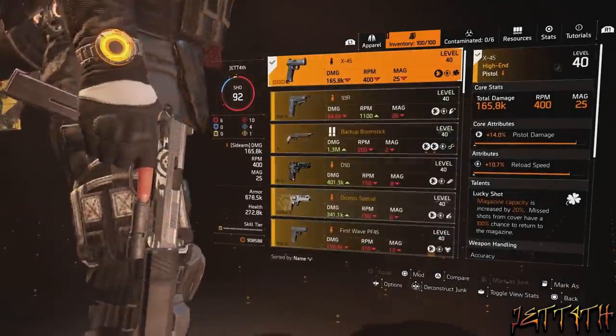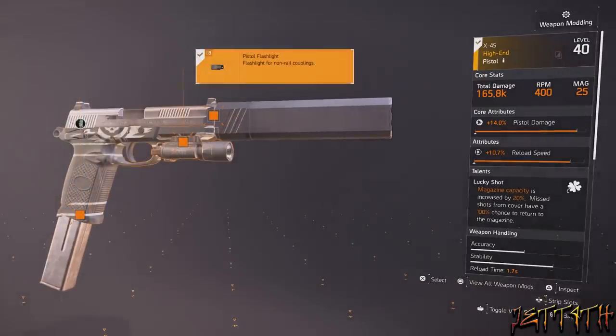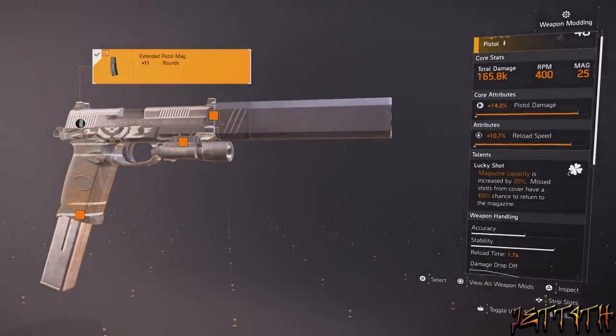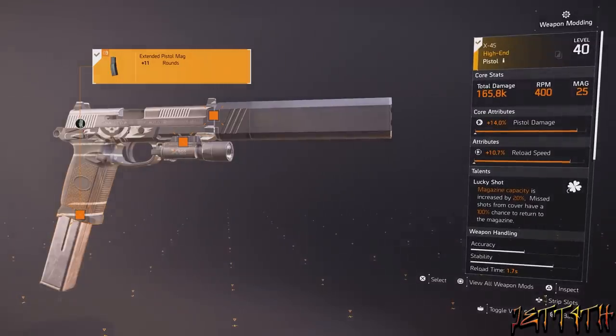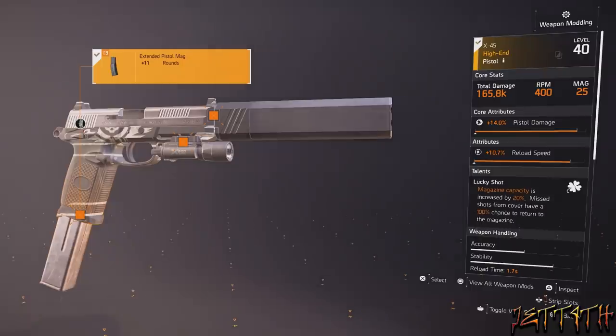For my sidearm, I am using an X-45 with core attribute pistol damage, attribute reload speed, and talent Lucky Shot. In all seriousness, we are probably never going to use this on this build — use whatever you want here.